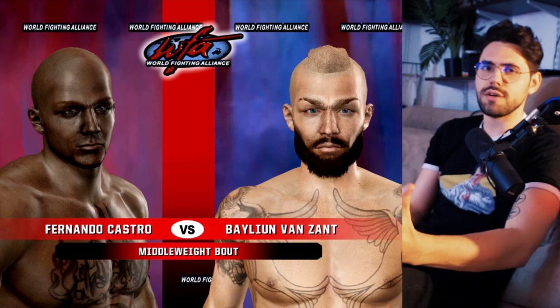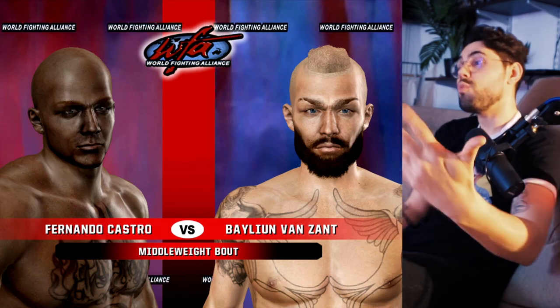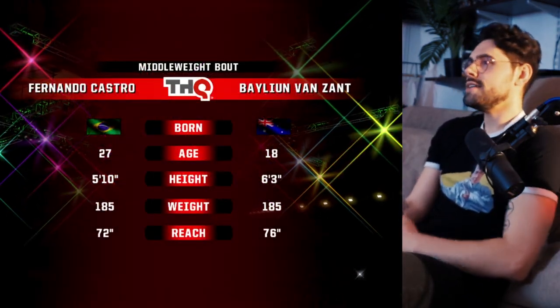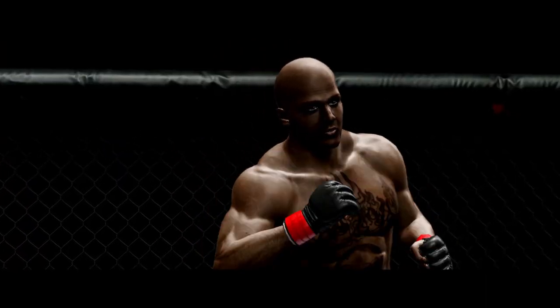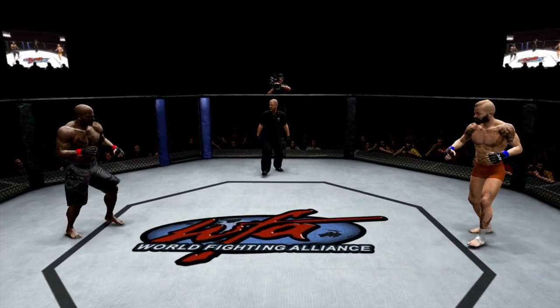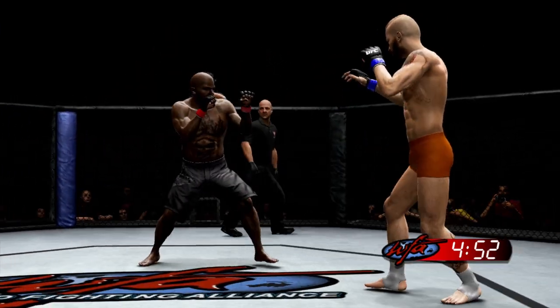We went karate as our base, but we need to teach ourselves a head kick — we don't have one yet. That'll be the first thing we learn for sure. I'll leave the training camp choice up to you guys in the comments. We're going middleweight at six foot three southpaw — basically a Luke Rockhold physique — mixing everything together, able to shoot good takedowns. The reason I went middleweight is we can also go up to 205, and Pride's a great division to be in.